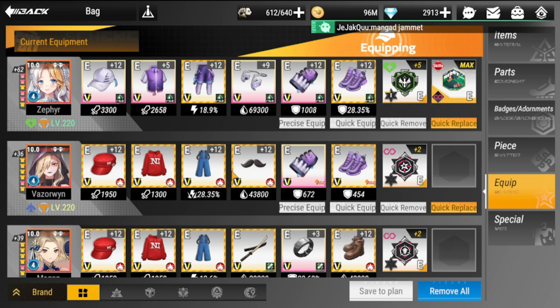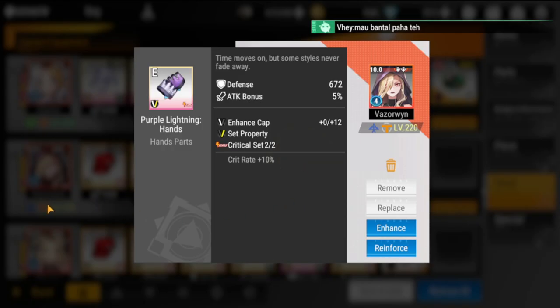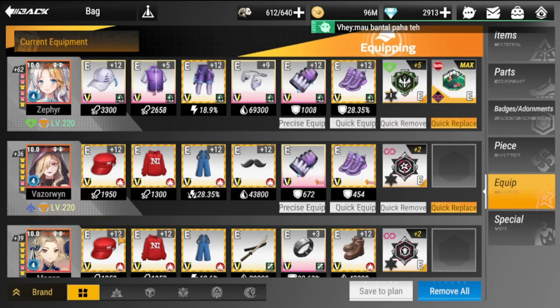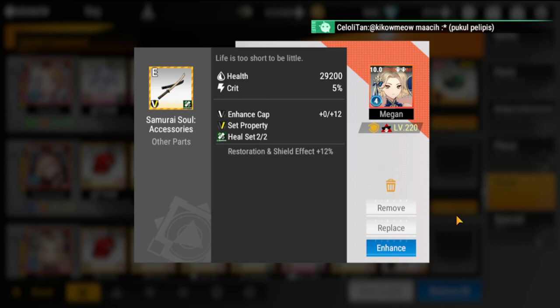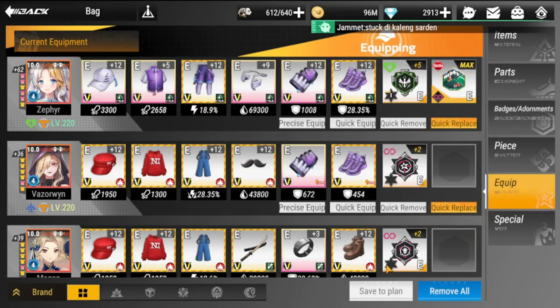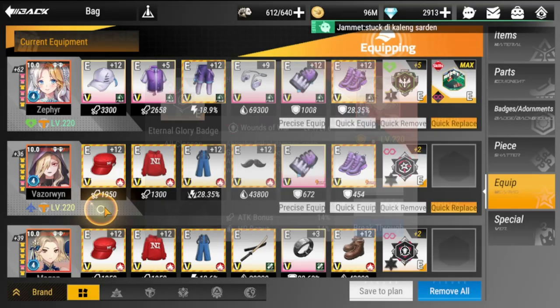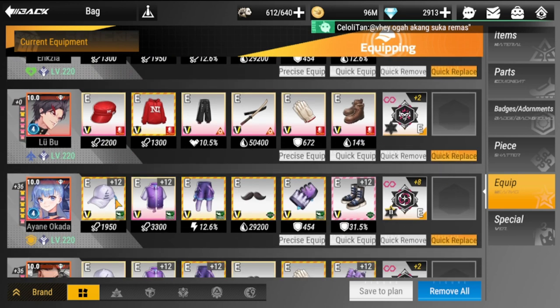Next is Zarola — she has the ultimate gear set and a critical set, and her badge is the Eternal Starlight Badge. Then Megan down below has the ultimate set as well with a heal set to increase the shield effect she gives to herself, and the Eternal Glory Badge for her survivability.